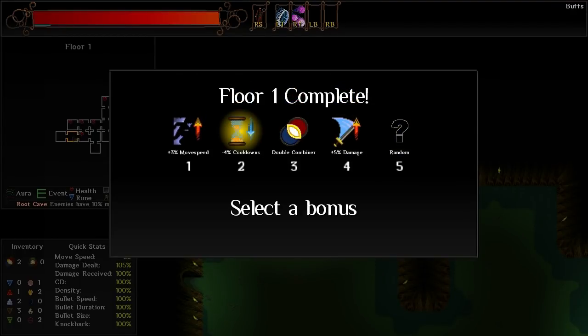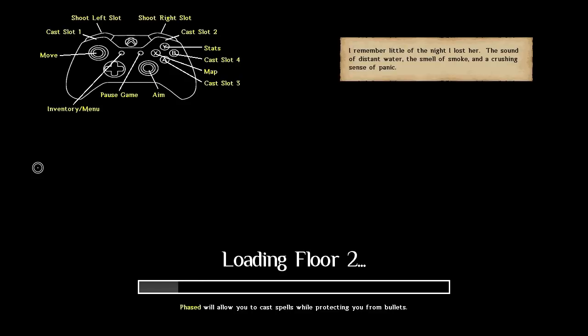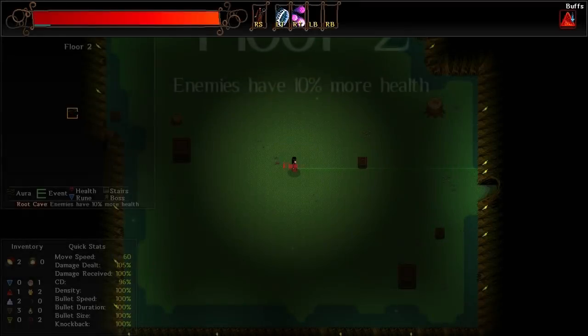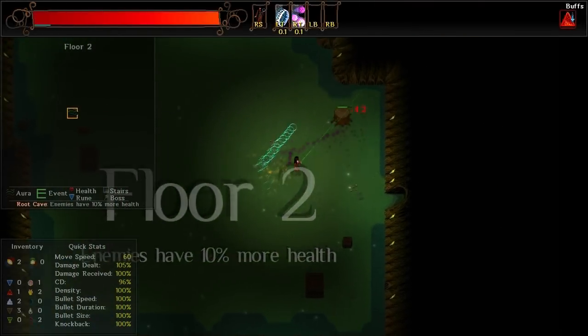I'd like to get the Double Combiner, the Damage, the Movement Speed. Let's go for the Cooldown Reduction — 4% isn't that much, but stack it all together and it's pretty substantial. So let's just bust our way through things.